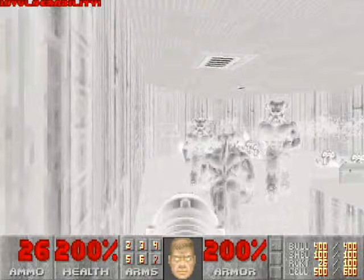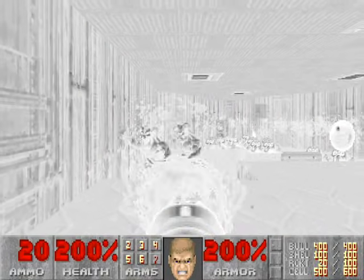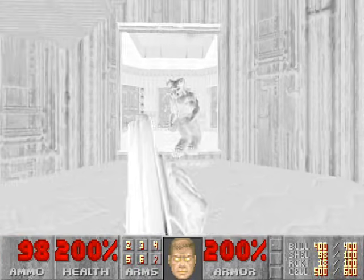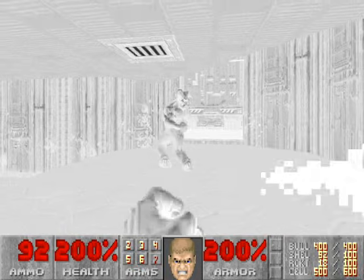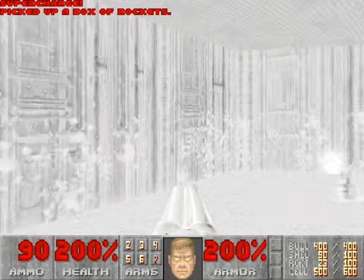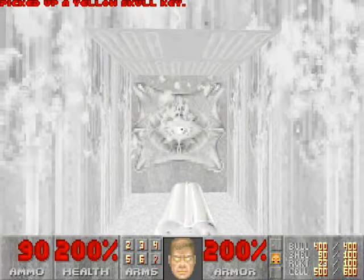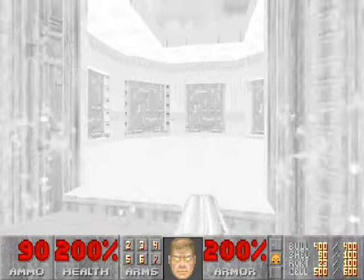The Cyberdemon's dead, so now we'll use the rocket launcher and the invulnerability to kill all the Barons. That Baron teleported near the Soul Sphere — he will come through that door and try to get you from the side, so be ready for that if they do teleport. We'll grab the Soul Sphere — you can save it for later. We'll grab the yellow key and press the switch, which will open up the locked doors so you can escape.